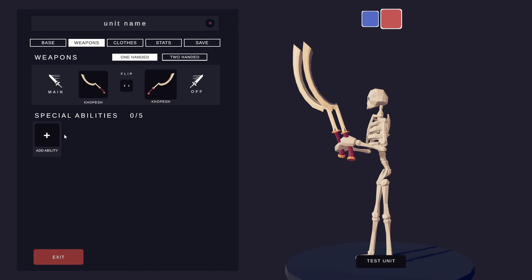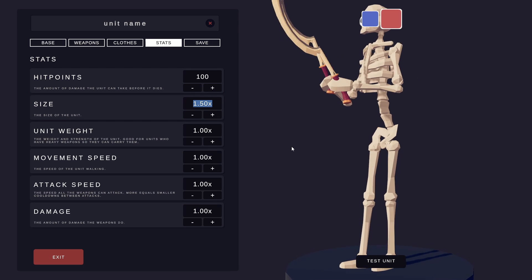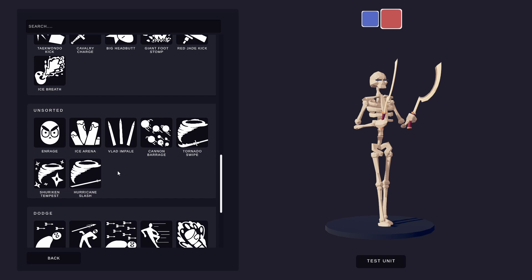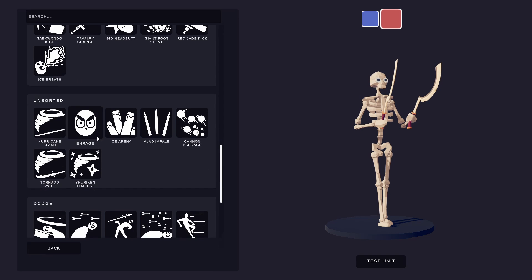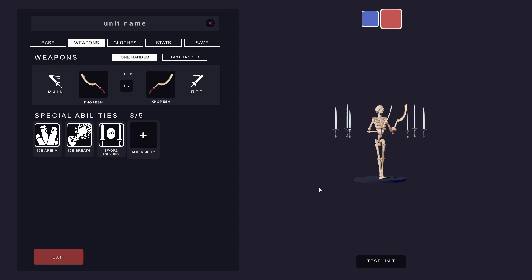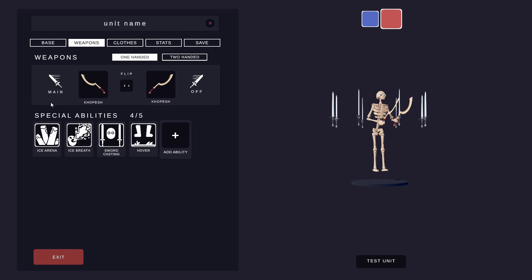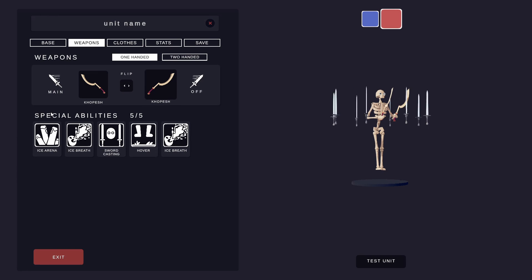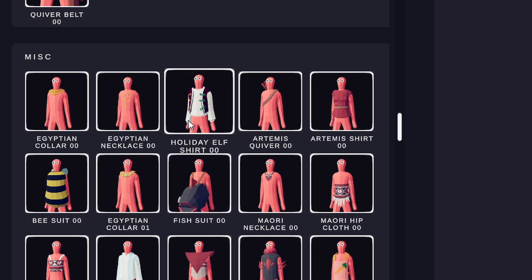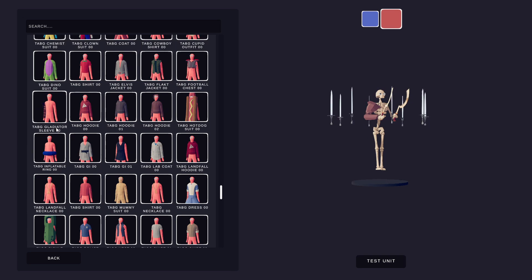We're going to do two of these because they look really neat. We're also going to make them bigger so the swords are a little bit less big — now they're more normal sized. The fun part comes where we give them the ice powers: we get the ice arena, some ice breath. Should I give them the casting swords too? I think that'd be neat because it kind of looks frozen, and I like those things — they're one of my favorite things in the entire game. Should he hover? He should hover. He needs to hover. And more ice breath because why not?